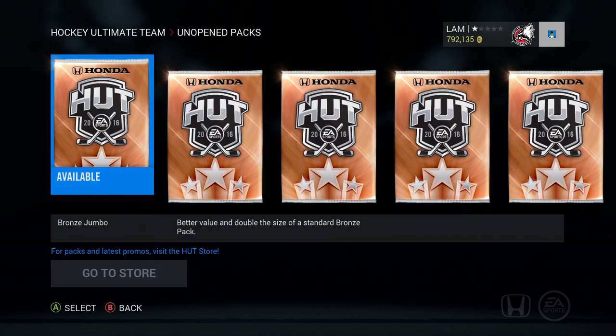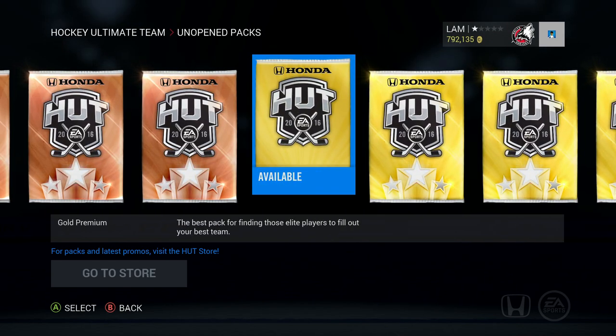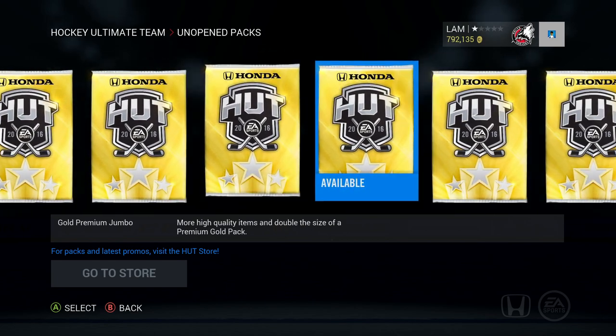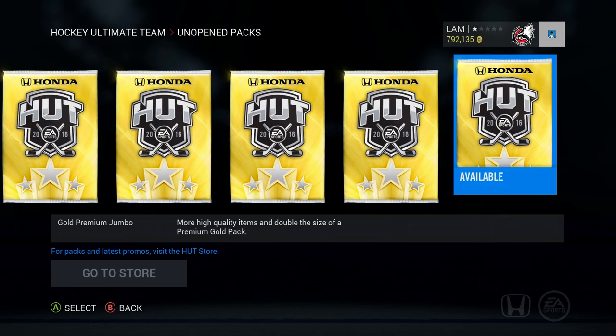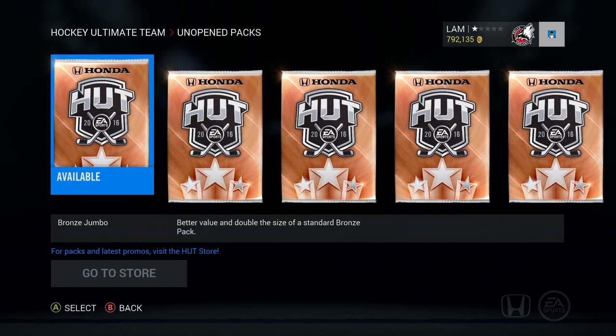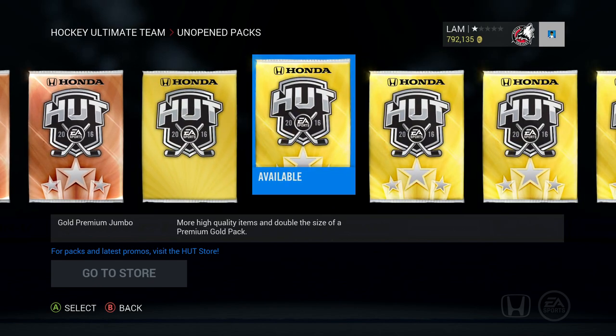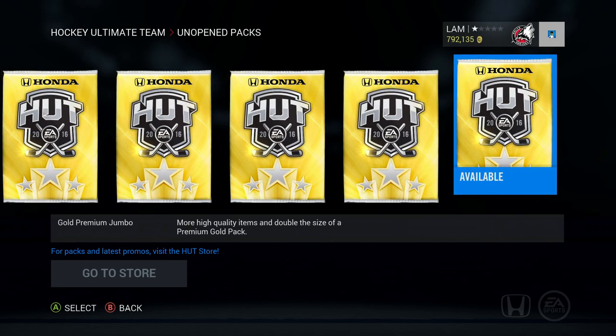We're opening up these packs — we have a whole bunch of bronze jumbo packs. I bought an 8750 pack but decided to stay away from those since they're smaller and just stick with the 17,500 gold premium jumbo. Let's get these packs opened and see what we get. Definitely starting with a premium gold jumbo and working our way through.